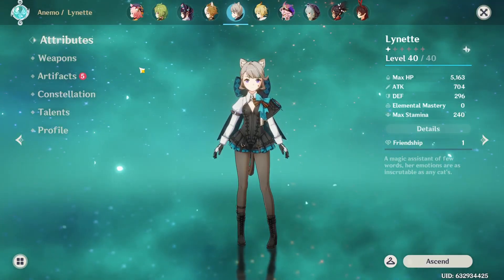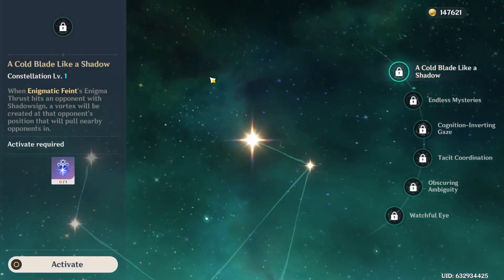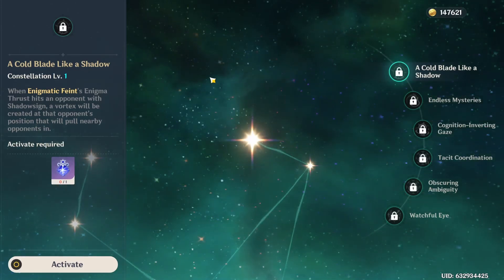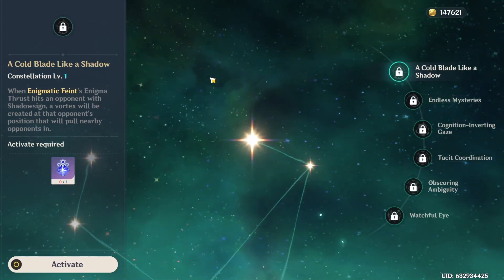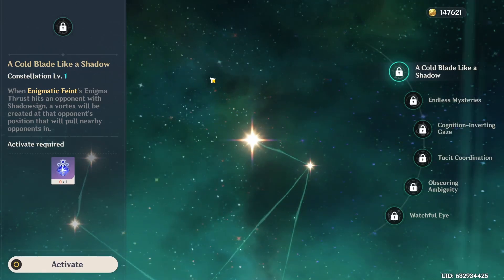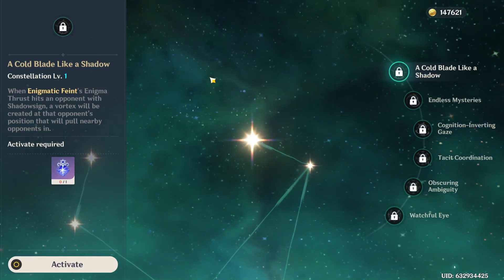Now onto her constellations. Her C1, A Cold Blade Like a Shadow: when Enigma Thrust hits an opponent with Shadow Sign, a Vortex will be created at the opponent's position and pull nearby opponents in. This is very nice, as many Anemo characters have this ability to make a Vortex, making it a lot easier for your DPS to deal more damage in a central location.